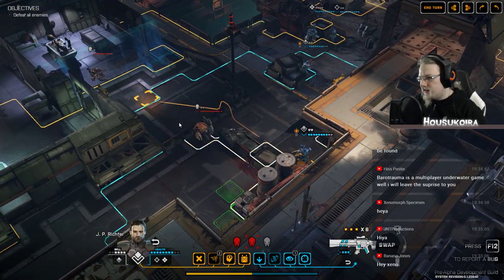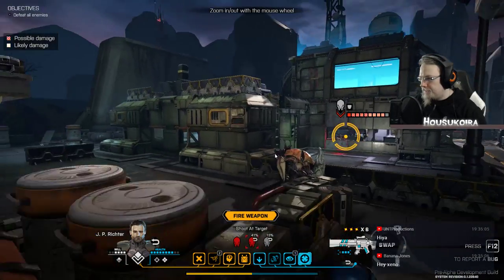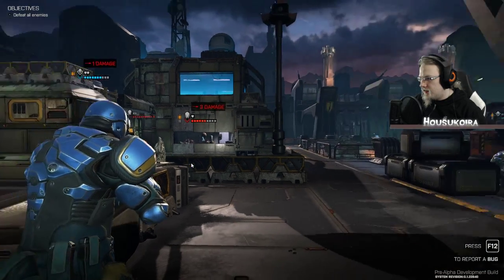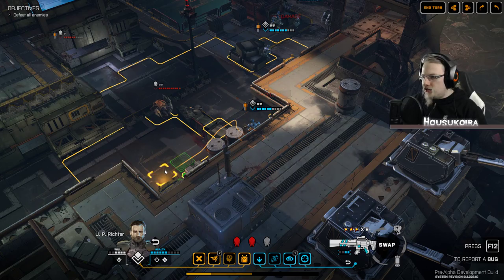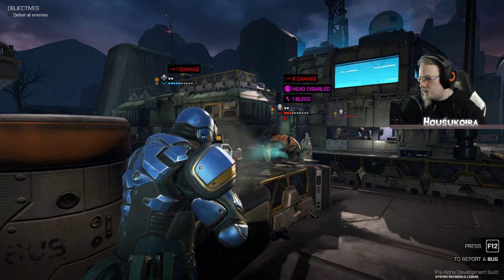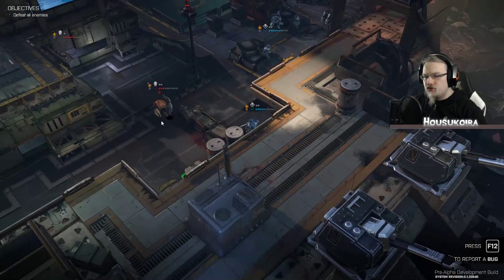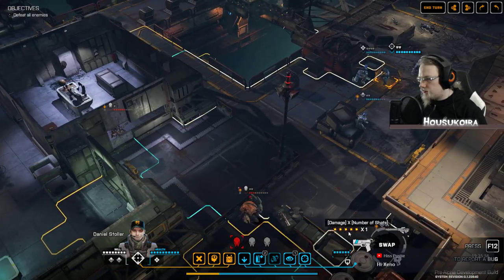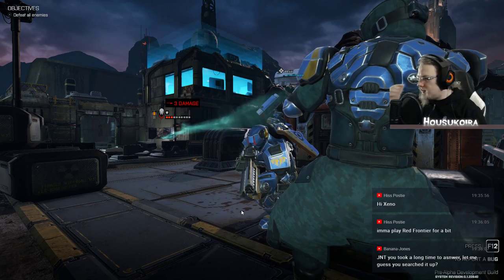Where is my guy standing? I think this guy could help from over there. Maybe I should try to shoot him. Oh this is bad — he's going to get hit, and this other guy is shooting as well. Hey Zino, how are you? I'm trying a different game today and I'm in lots of trouble right now. He died.